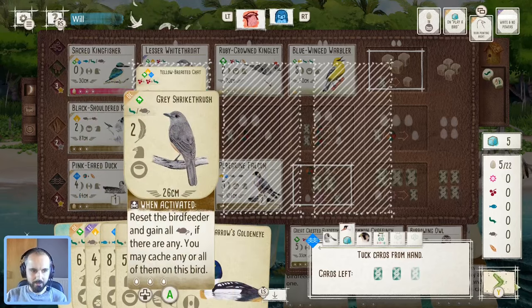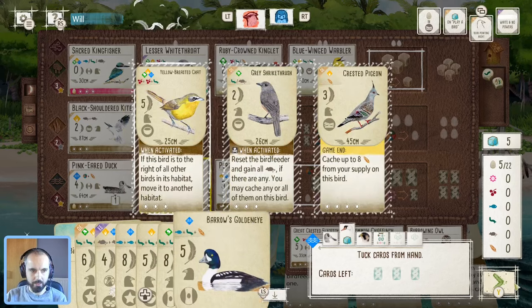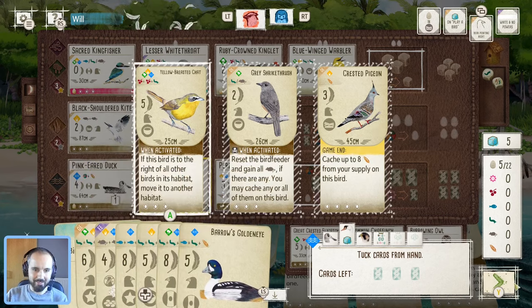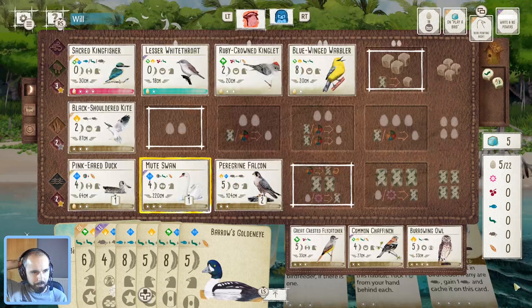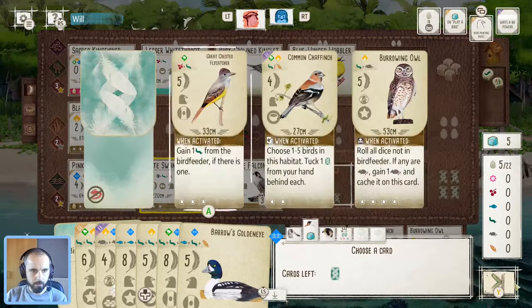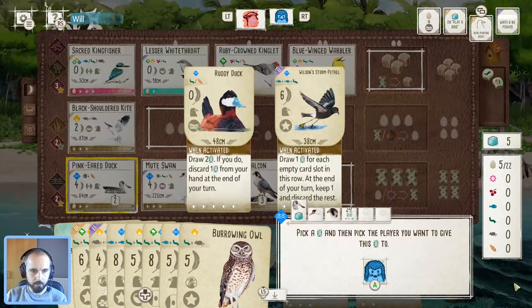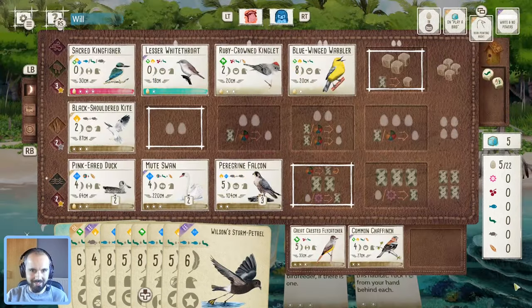Maybe some wishful thinking — I have got a lot of expensive birds to play, so not necessarily enough extra food for that. Would the golden eye be nice? Might just create more egg problems. I think it's worth keeping at least. Do I take the burrowing owl or the chaffinch? I'll take the burrowing owl. You can have the ready duck — I don't think that's going to be much use to you.